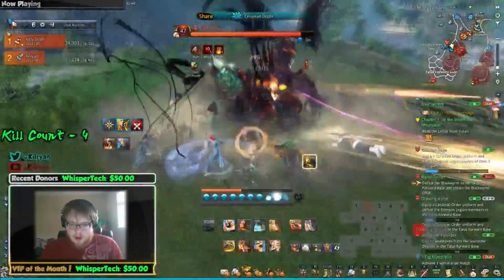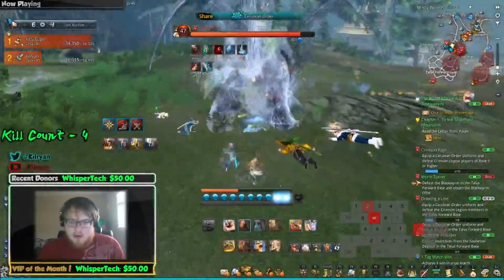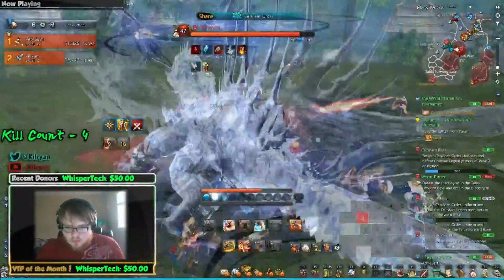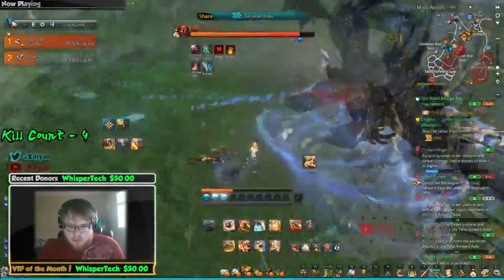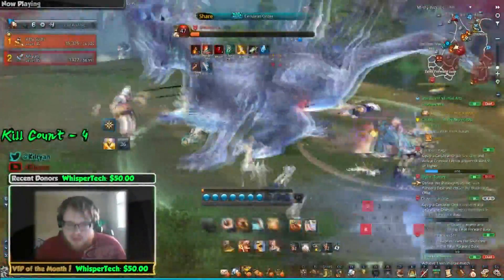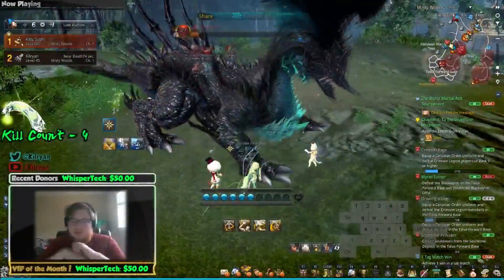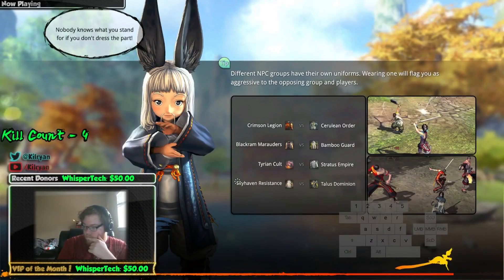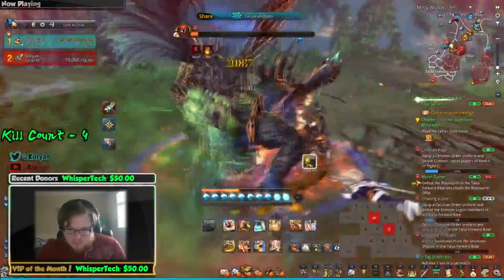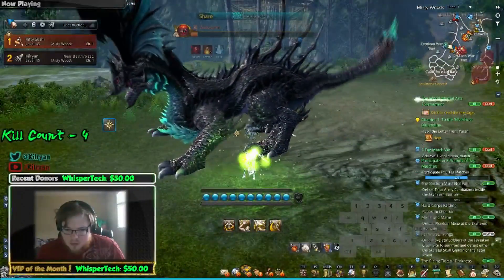On top of that, you get the chest but then you also need a key to open it, which drops from the Vermilion and Sapphire giant bosses further south. I didn't want to make the video too long, so I only showcased the Black Ram. Collectively from start to finish we had maybe five to ten people at the beginning, and by the end we had probably about 30 people participating in killing this dragon.